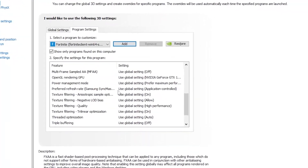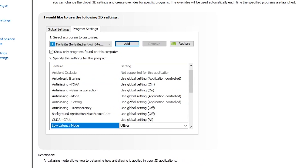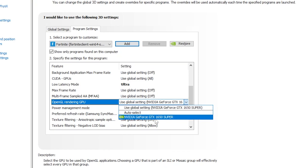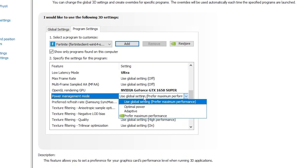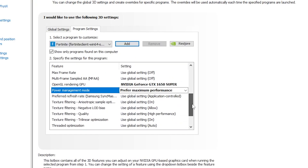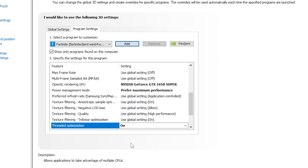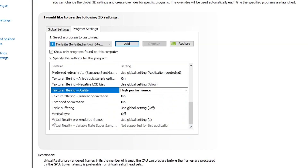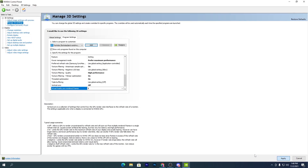Now follow these settings. First, set Low Latency Mode to Ultra. Then scroll down and find OpenGL Rendering GPU — select your GPU model. Scroll down again and set Power Management Mode to Prefer Maximum Performance. Scroll down further, find Shader Cache (Threat Protection) and turn it on. Set Texture Filtering Quality to High Performance. Finally, set Virtual Reality Pre-Rendered Frames to 1.